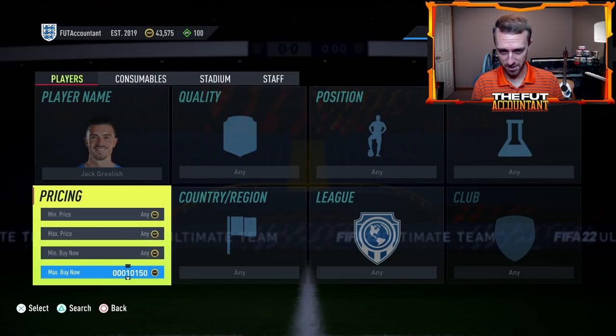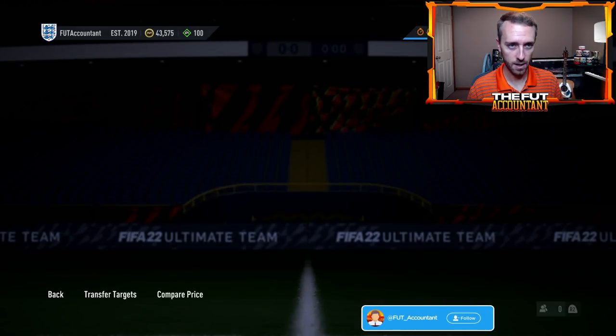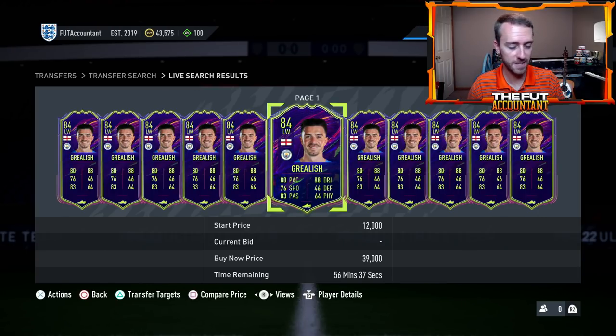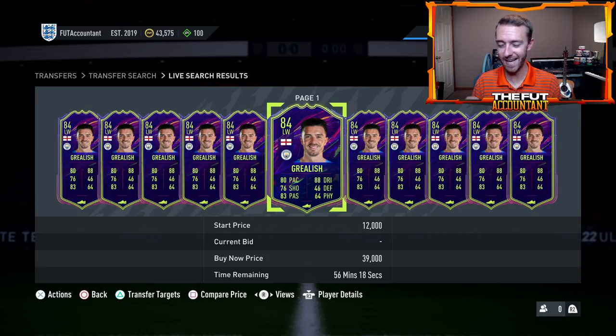Let's talk about Grealish - one of my favorites. A big transfer to Manchester City, a big fee, a very hyped up player with a lot of eyes on him to perform well and score goals. On Sunday, Grealish and Manchester City play against Liverpool. Since it's a big game there's probably going to be an inform that comes out of it - EA likes to give special cards out of these big games. People are going to buy his card heading into the game because they expect him to score goals and maybe get an inform. Buying ahead of the game gives you the best profits, but that's where the most risk is.